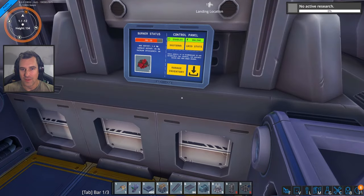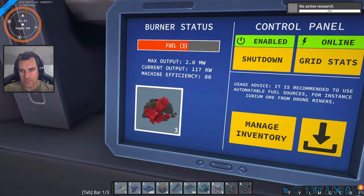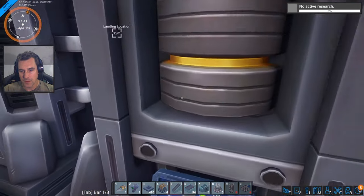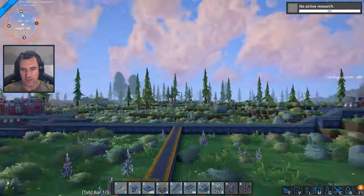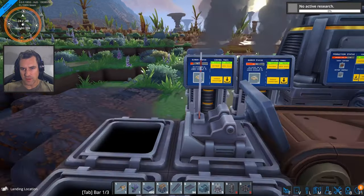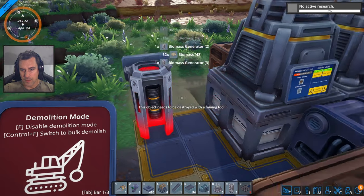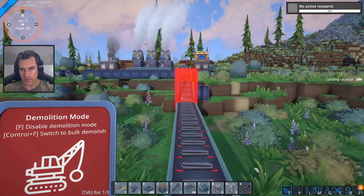You guys are consuming — not a lot of this rock. That's pretty sweet. You guys are making 2 megawatts each — that's ridiculous because these biomass burners are only making 600 kilowatts. So I'm going to delete these just in case there's something in the future that requires biomass — I'm just burning it pointlessly and I don't want to do that. Let's take my biomass burners back.